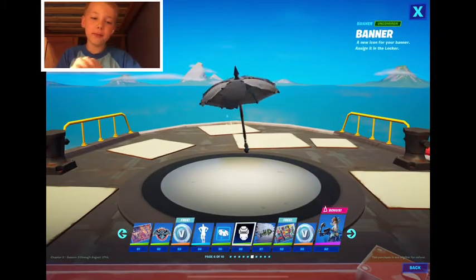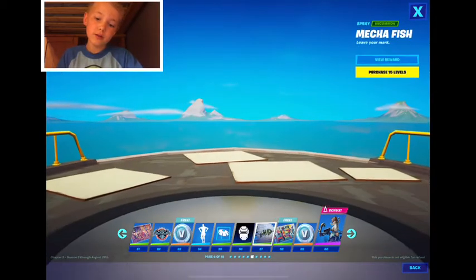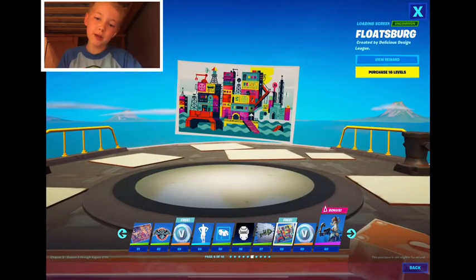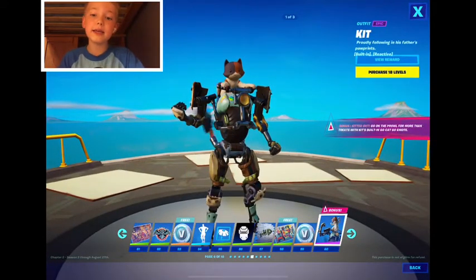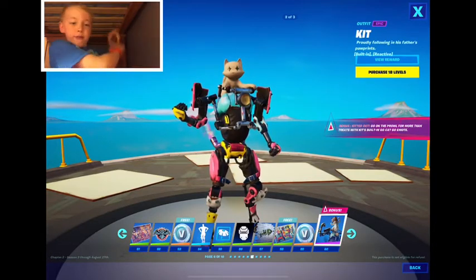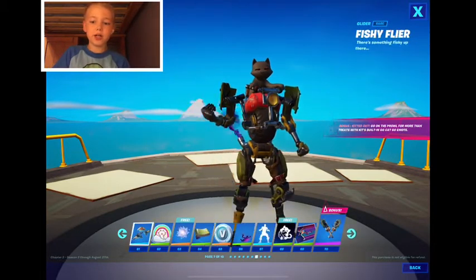Canopy upgrade, another banner. The mecha fish spray, Floatsburg loading screen, a hundred V-Bucks. Kit — kit — kit! And then comes Kit Happy, and right after that is Kit Action. I did that right on time, that was crazy.